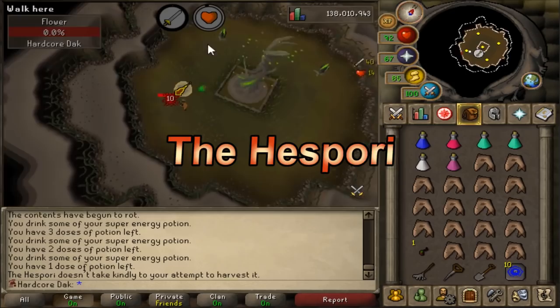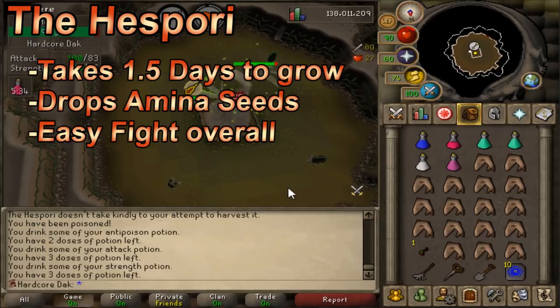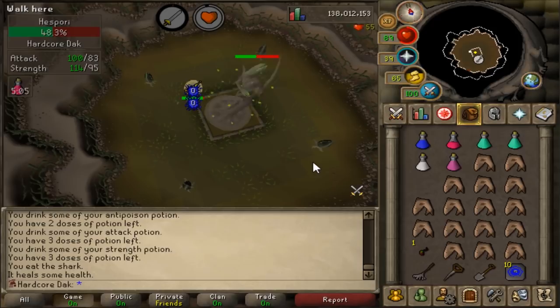Farming contracts are more helpful for ironmen but are a good source of hespori seeds. The hespori is a farming boss in the farming guild — you need to grow it before fighting it using a hespori seed, which can be obtained by finishing harvesting or checking the health of a tree, or from seed packs. You need 65 farming to access the second area of the guild where you plant the hespori seed. It doesn't need watering or protection, takes about a day to a day and a half to grow, and you can check if it's ready by examining the plant outside the cave. When you go to harvest it, the hespori attacks you.